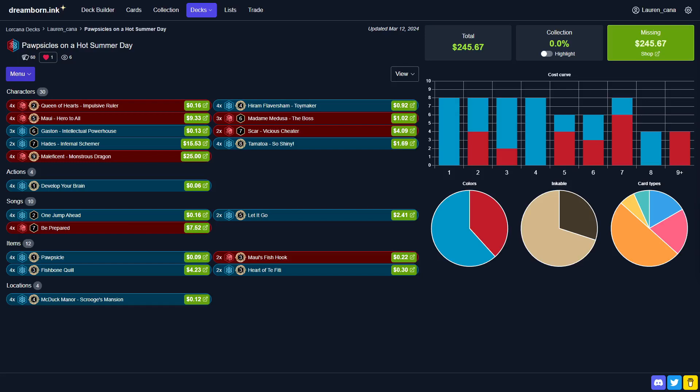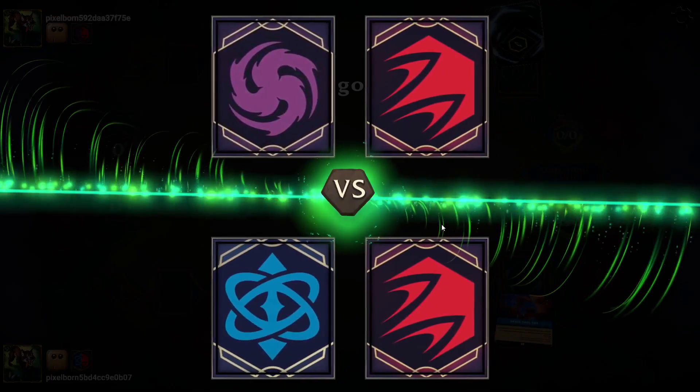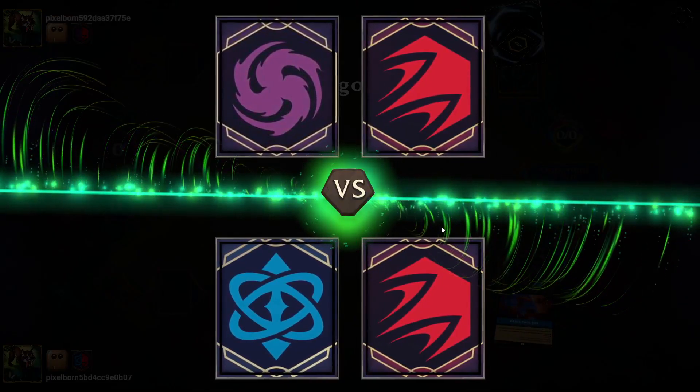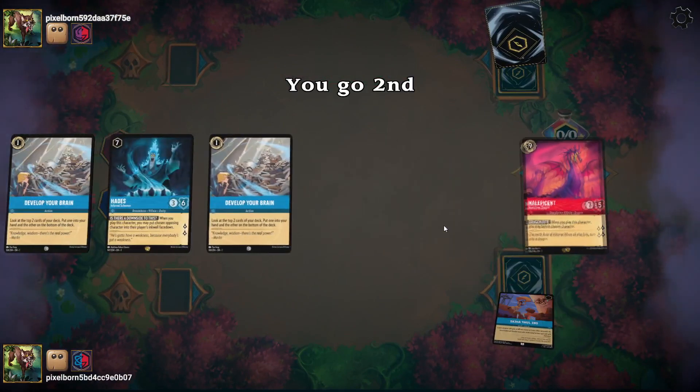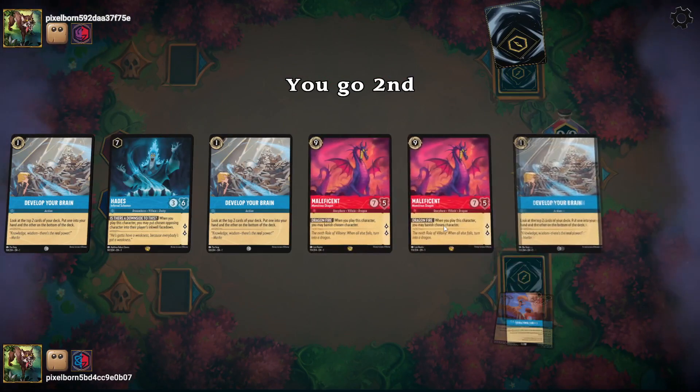Let's dive into some games and see how it plays. Game one against Ruby Amethyst — the big bad. I've found this matchup to be pretty good, but I've heard other people say it's not, so let's see what we can do.